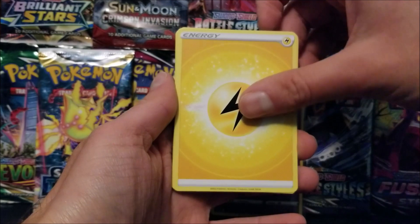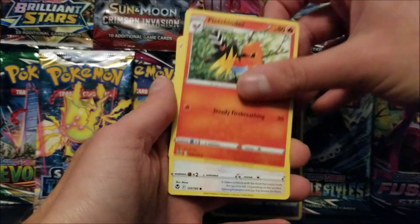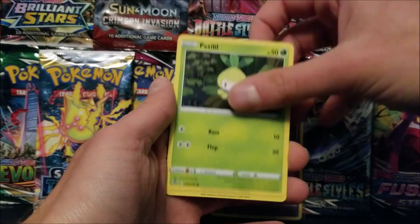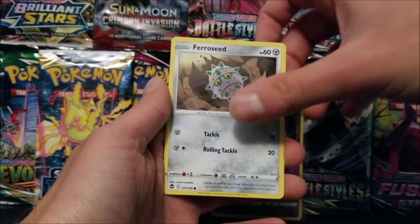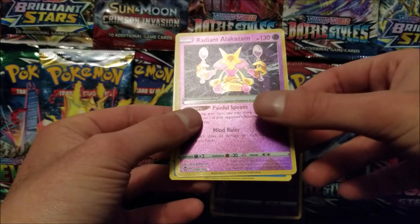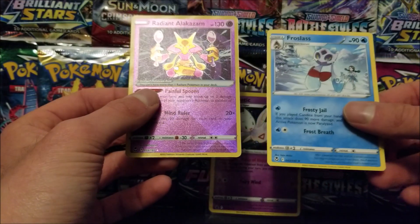So we got Lightning Energy, Altaria, Lance, Fletchender, Smiracle, Litton, Petalil, Chimchown, Feral Sea. Oh! Radiant Alakazam, and Frostlass.